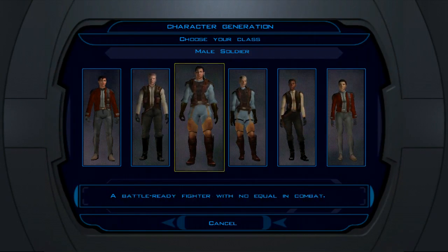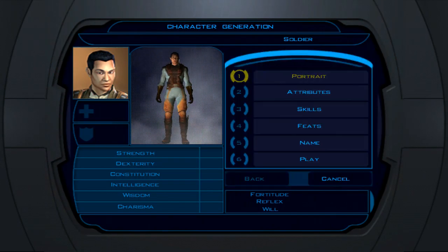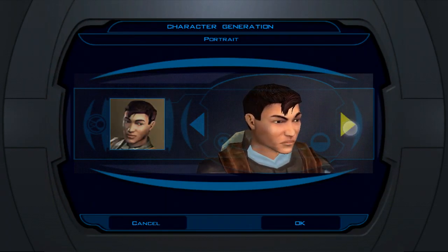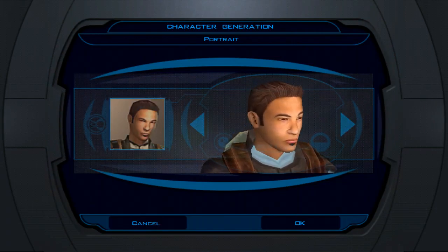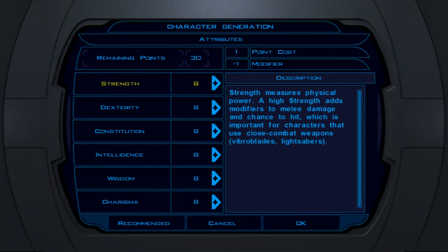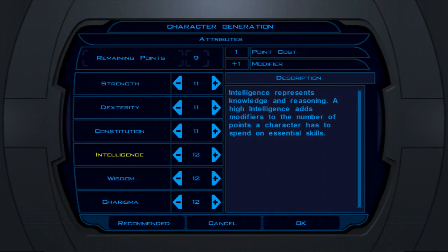The male or female choice affects one storyline, but otherwise you'll get the same story regardless. I'll pick a male soldier. Double-tapping lets you select it. You can do a quick character setup where the game selects normal traits for you, or pick custom to set it up personally. From there you can browse different looks for your character and pick one you like.